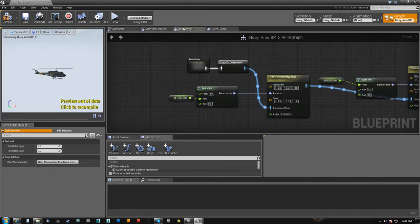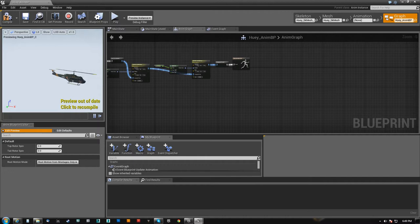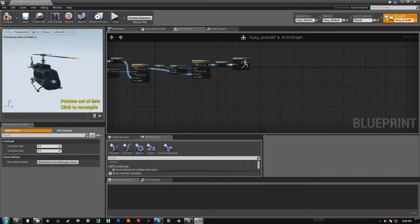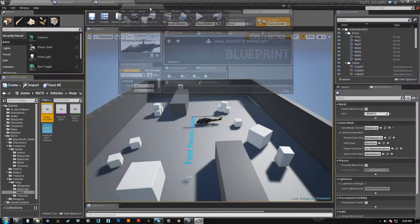Here's the animation blueprint and there's the animation graph. The rotors are actually controlled entirely through code — there's no animation on them whatsoever. They speed up and slow down based on some variables, which is pretty easy stuff to do.